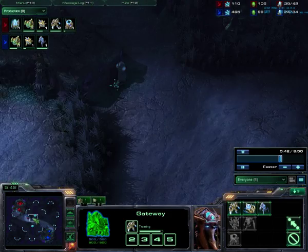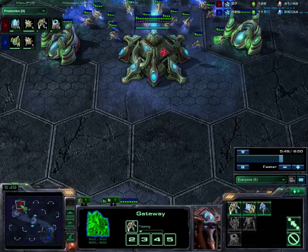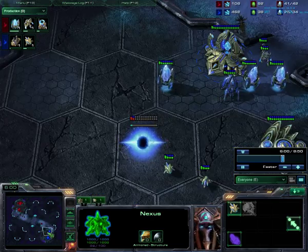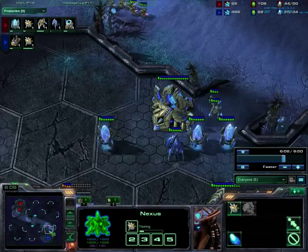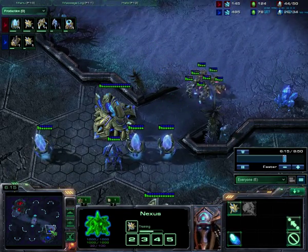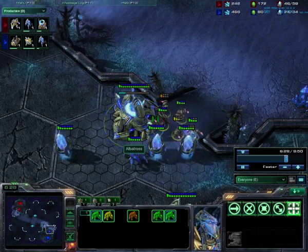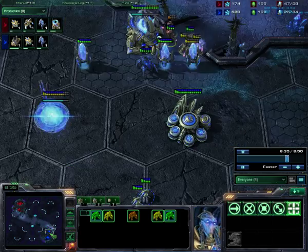We see Nick here chrono-boosting the gateways and rallying right to the front. This is definitely going to be a very strong early pressure build by Nick — not even going to get warp gates or build a pylon forward. Stefan is opting not to spend his chronoboost at all, saving that for the later game. He's walled himself in, he's completely secure — he thinks he's safe. But the zealots are coming. He needs to pull those up to the top of the ramp and bring them to the stalker. Now the stalker's working, targeting the healthiest of the zealots — probably not the best move. Bit of a missed micro here.